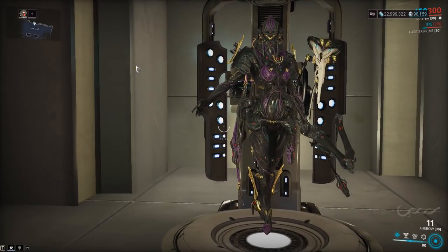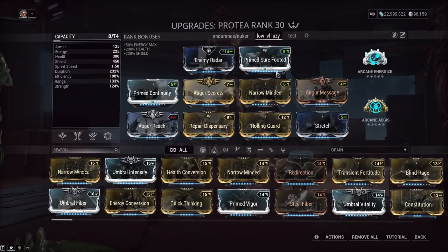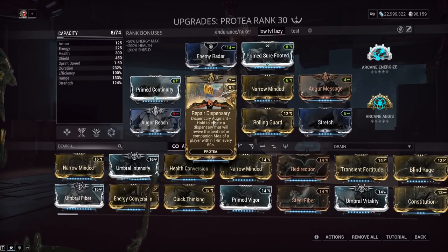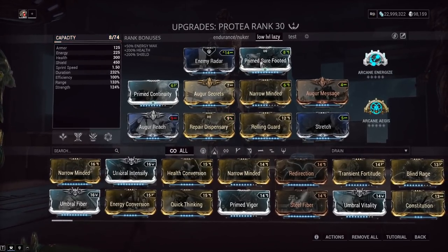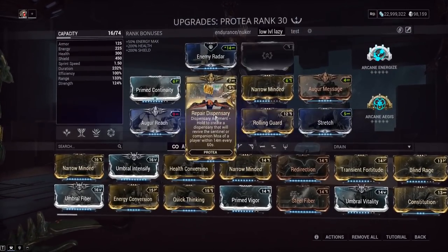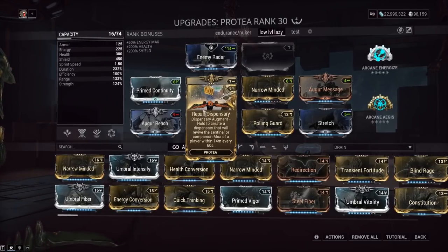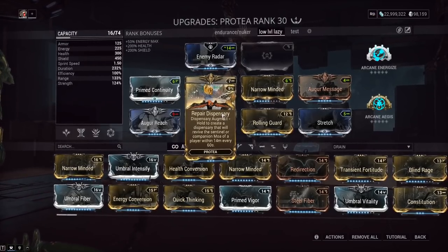There are a lot of things that are not very good about this, so I hope you are in the mood for some negativity and maybe some popcorn. The augment should be called 'Dispensary of Garbage' because it's a band-aid covered in slime and trash. It's actually called Repair Dispensary, for Protea's third ability. It's an exilus mod, so you can use the exilus slot. Hold down the button for your dispenser — your third ability — and it will create a special dispensary that revives a sentinel or companion Moa of a player within 14 meters every 60 seconds.